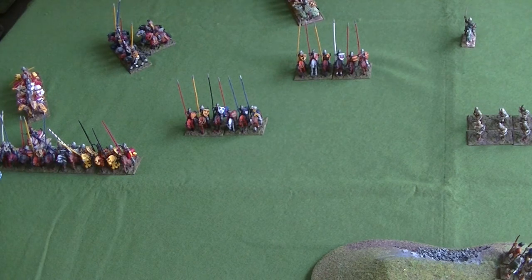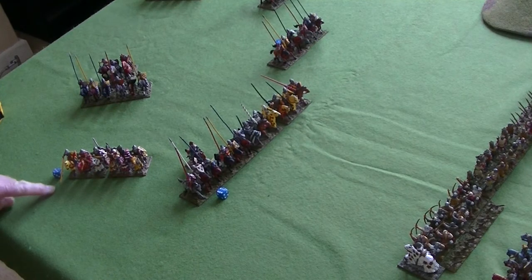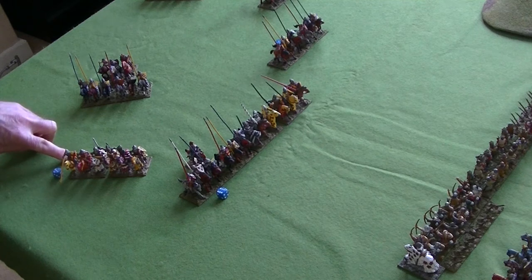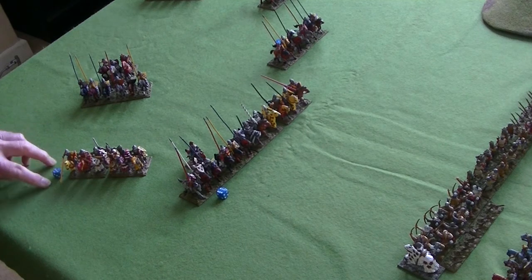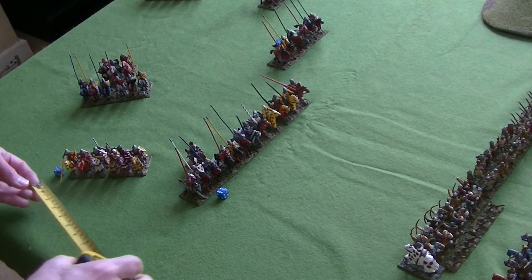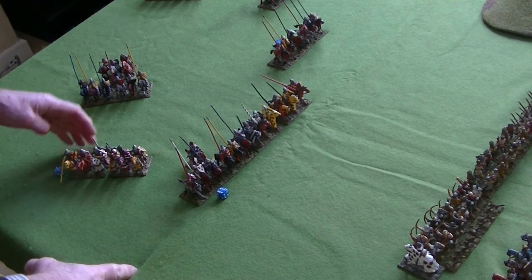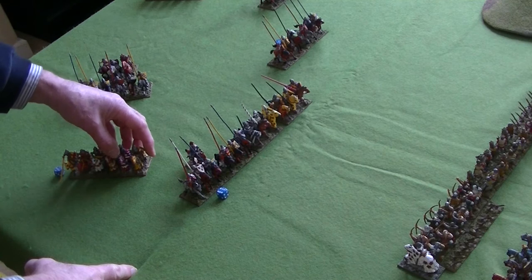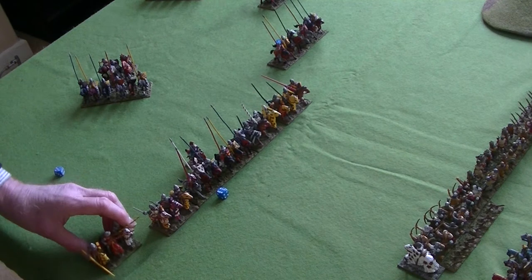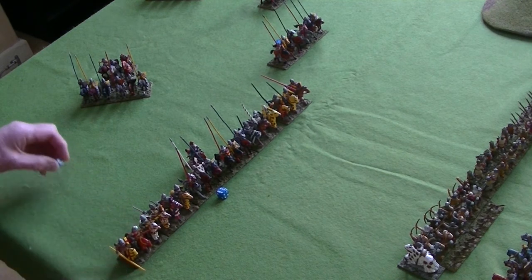Then we've got the cavalry on the French right to move, starting with the 5 facing. These are undrilled, disciplined 3 cavalry, which means they can make a manoeuvre because 5 is 2 above 3. So they can move 24 centimetres. They can change their facing because it's a manoeuvre. I'll just leave them there and turn that to a 1.